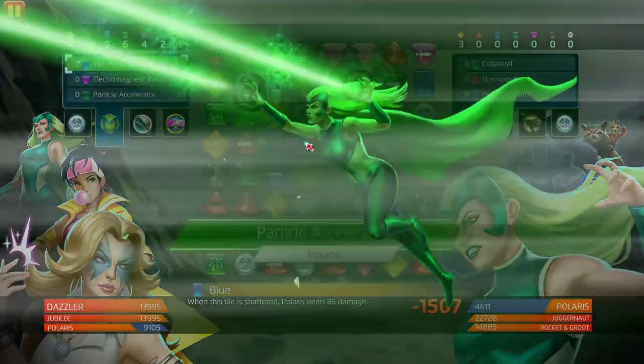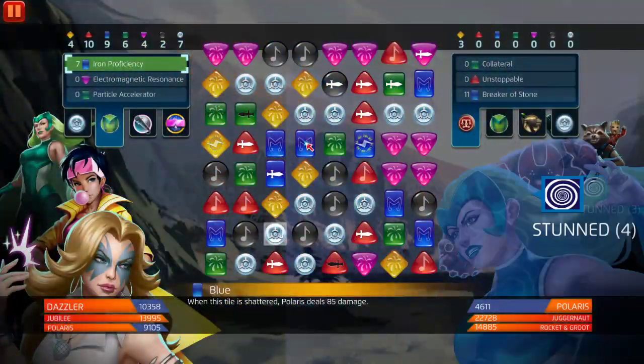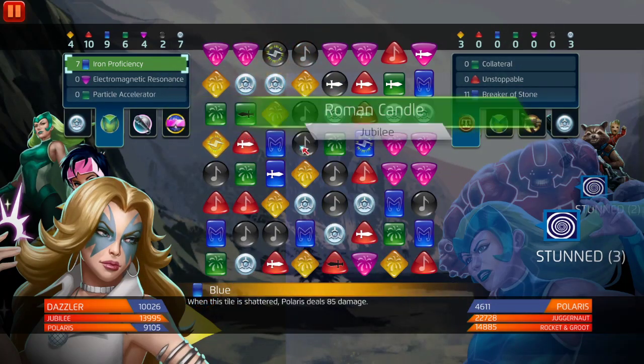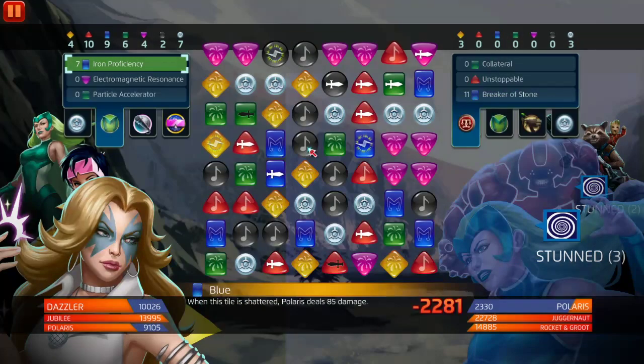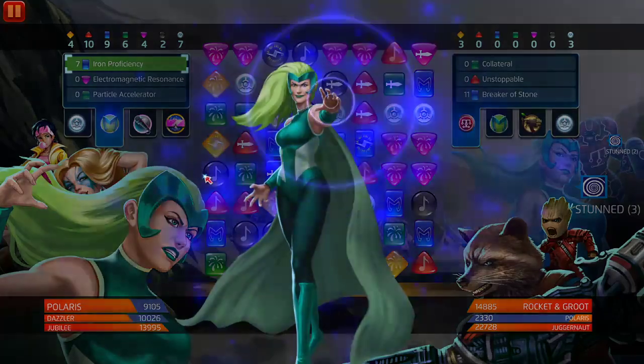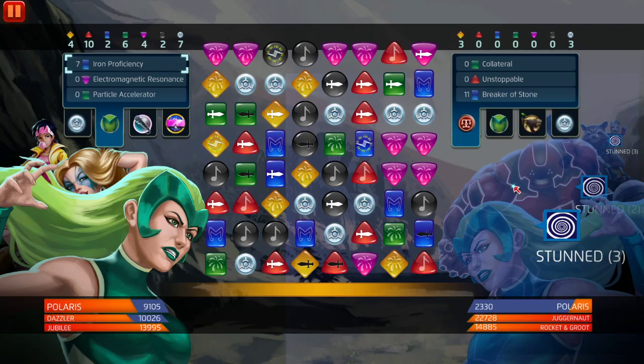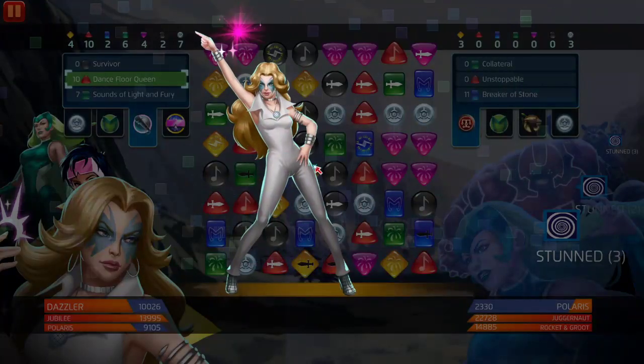Dazzler's in the front, we're gonna deal damage, she's gonna use her passive exactly how we wanted — remove those enemy strike tiles — and we're still gonna have strike tiles on the board. This is kind of a counter. Dazzler stuns for every strike tile, so we just basically free-stunned the entire team.